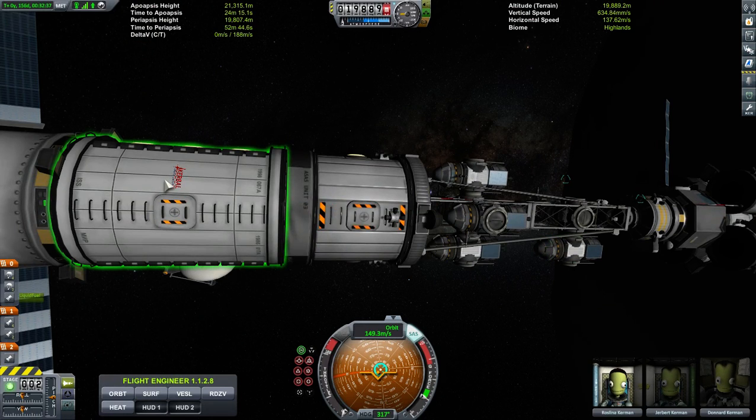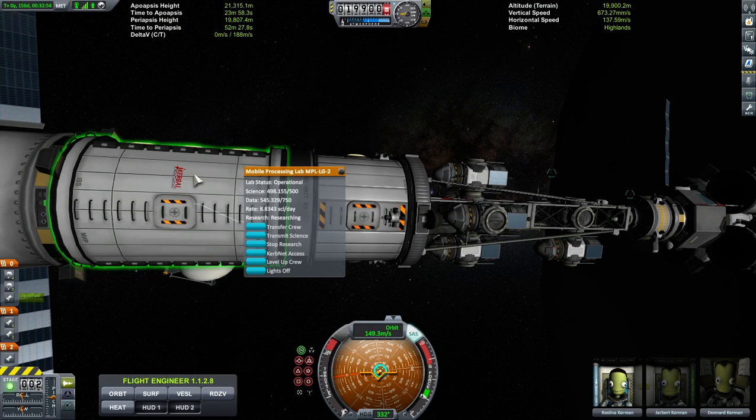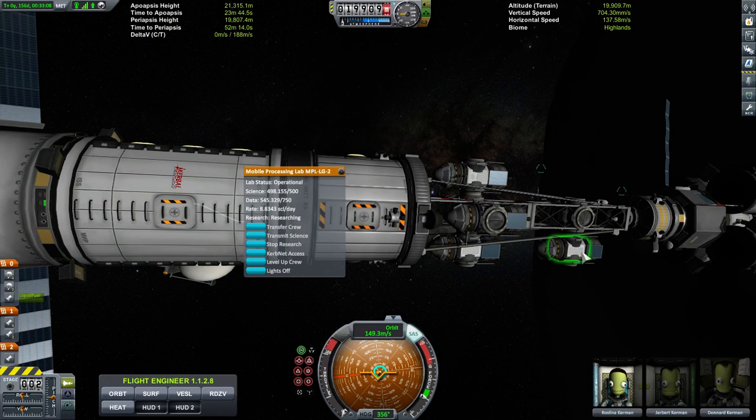Now these experiments have already been placed into here. We got the research on the moon, on Minmus — brought it up, put it into here, and then put the rest of it into here to send back. You can do that — you can kind of get that double. It's not a cheat or anything like that. You actually put the science into here, and then what you have left over. I'm not sure if I did it twice. This one is ready to go as well.